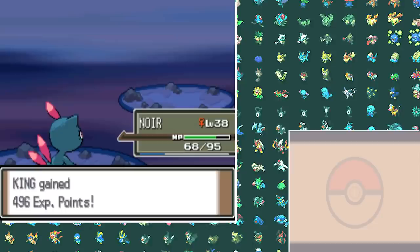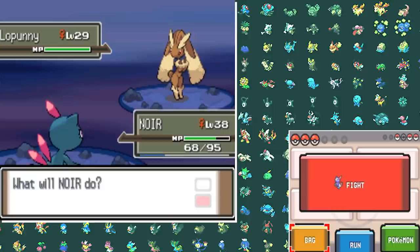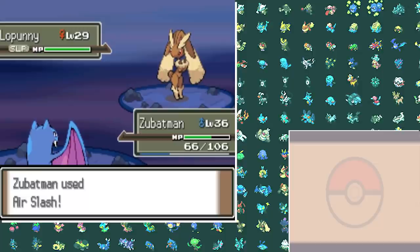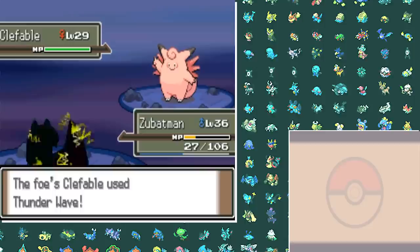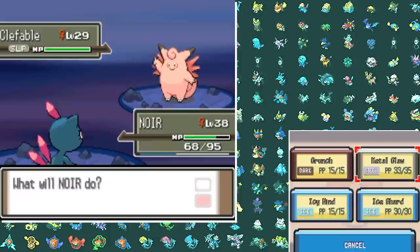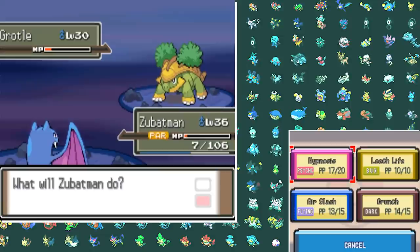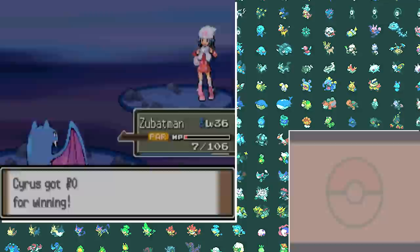Dawn was something else — her team was not easy. She had a Clefable which totally counters my Sneasel with Moonblast, and even Golbat couldn't really hurt it because of its bulk. After a couple of attempts with some RNG luck: Piloswine goes down to two Metal Claws, I sacrifice Magikarp against the Fighting-type Lopunny, then put it to sleep with Golbat and take it down with Air Slashes. I put Clefable to sleep, switch in Sneasel, and finish with two Metal Claws. Then Grotle's Seed Bombs take me out but Golbat, even while paralyzed, manages to outspeed and finish it.